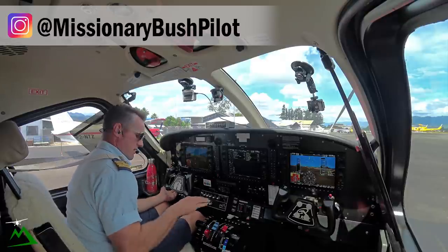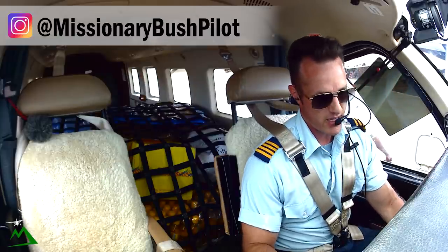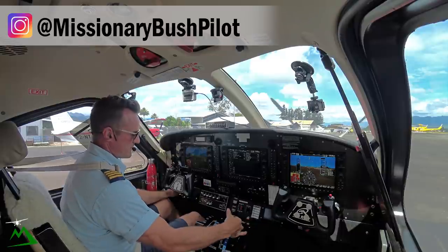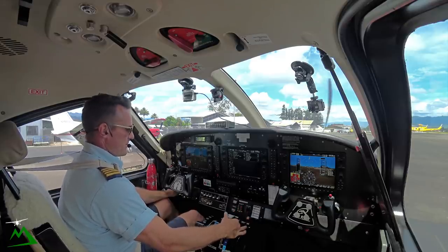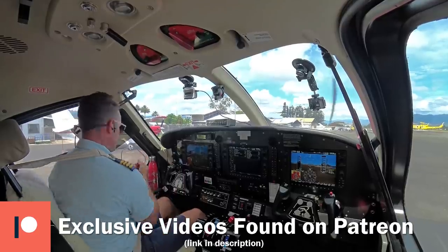All right, let's go ahead and get started in the Kodiak. Ignition on, fuel pump on, and low start. NG comes above 14%, introduced low idle. Watching the NG to make sure it's continuing on past 35 at a good rate. Watching the ITT now to make sure it's a continuous coming up and not too fast. And 606. Release the starter.